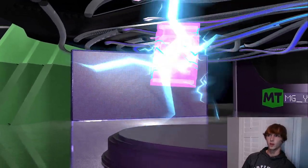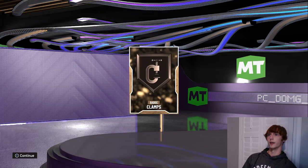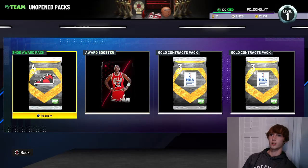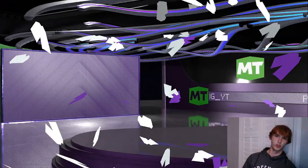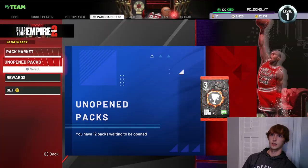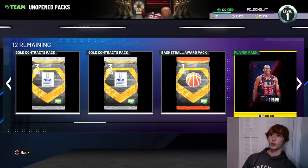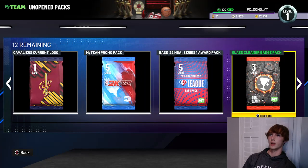We're gonna do a little mini pack opening here and open some of these packs. Got some promo packs and stuff, some little tiny badge packs. We can open the shoe reward here. Not gonna open like the contracts and stuff, just gonna go through and open my own packs here to see if I can get anything decent. Contract packs, basketball player — don't think there's really anything.